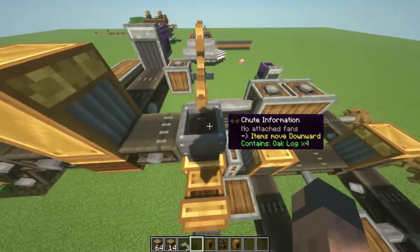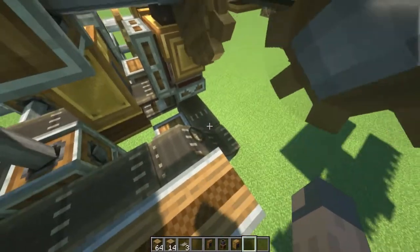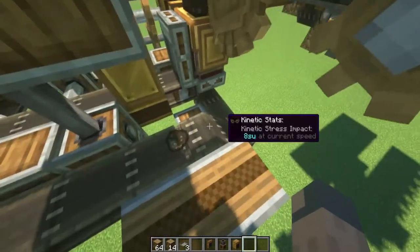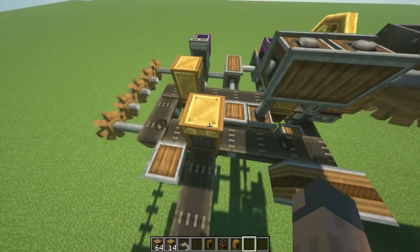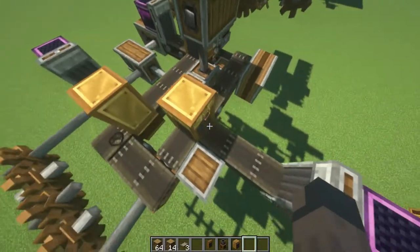When it's ready, the log gets out through the chute and into the furnace, which burns all the wood. After the wood has been burned it becomes charcoal, and then it passes through these tunnels.